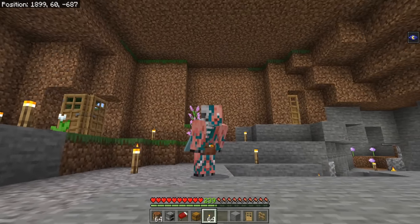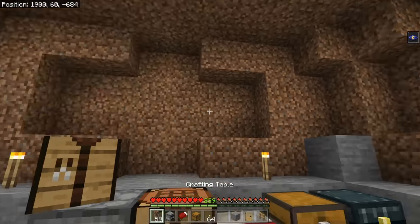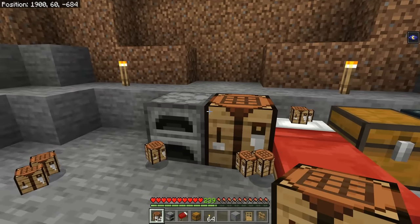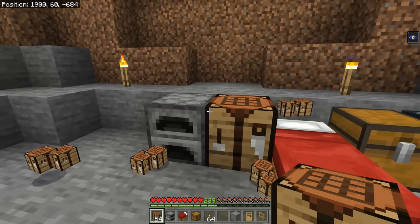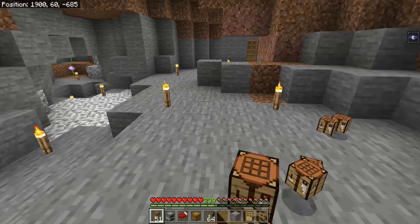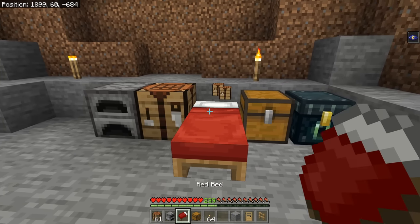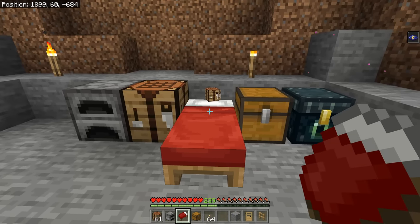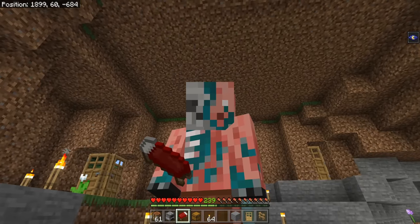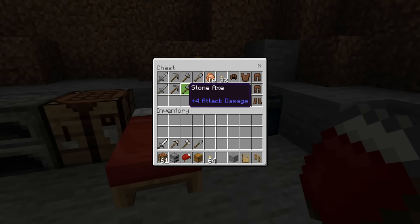First up is the essentials. You will want yourself a furnace and probably a whole bunch of crafting tables. These two things go together absolutely everywhere, so it makes sense to have them in your starter base. You're going to want multiple crafting tables so you can craft items pretty much anywhere. You'll also want a bed or a respawn anchor so you can actually respawn in your base — a base isn't very useful if you can't respawn in it. I would also suggest having some backup gear.